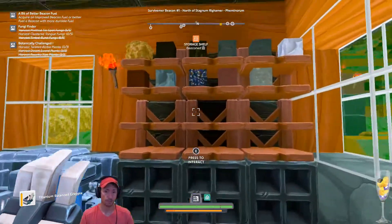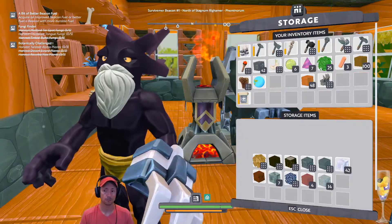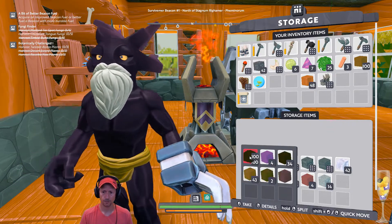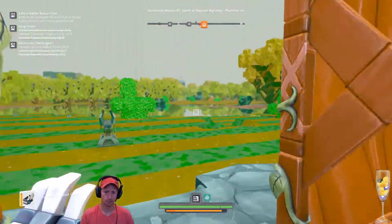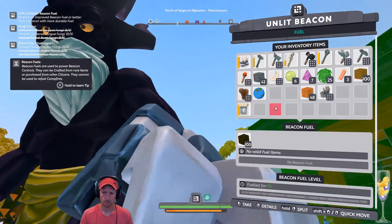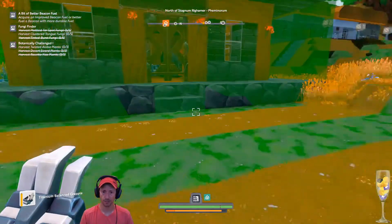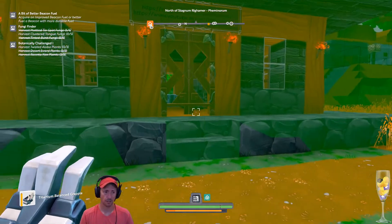Press E to interact. I need to fill this baby. I can put petty soil to fill this, as some of you told me, so I'm going to try that out. I need petty soil — silt soil. Petit soil. Can I use this to fill? No, maybe this is for the forge. I need beacon fuel then.